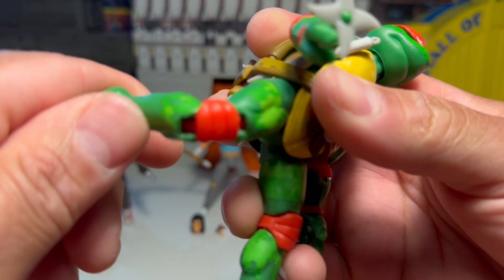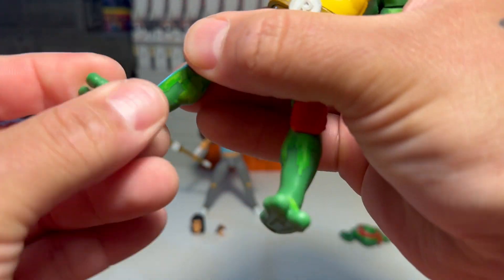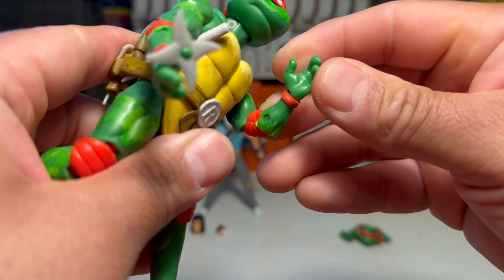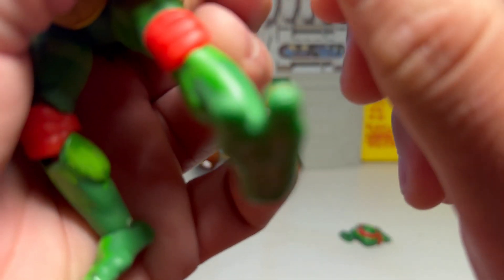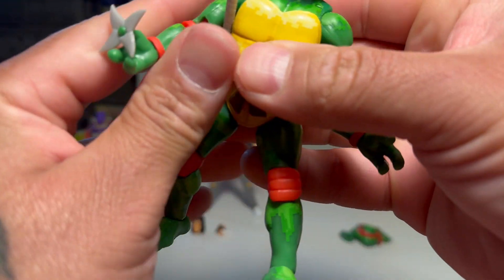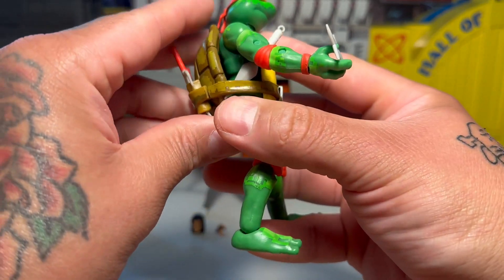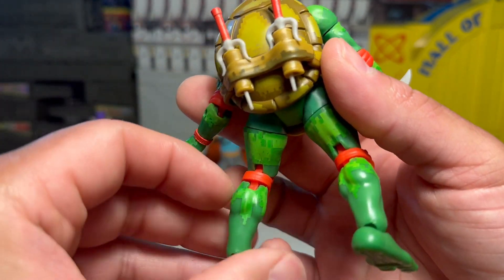Articulation is kind of not too bad but not insanely great either. You kind of have to work with these figures a little bit. Thank god he comes with the extra head sculpt, which is rad. The hands — they just pop out, you don't get much range on some of these figures as far as the hinge on the hands. At least you can store the weapons pretty well, and the shells are articulated which is kind of cool.